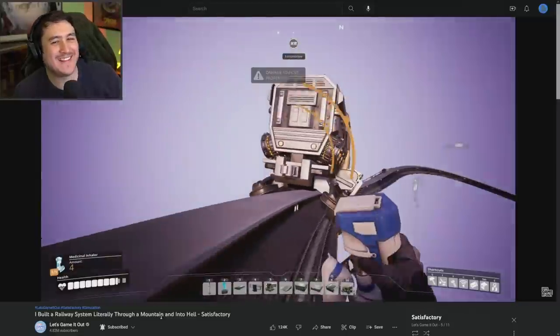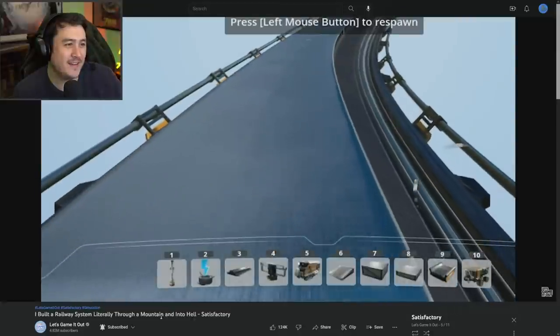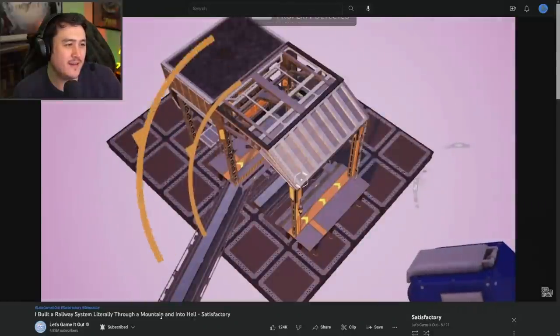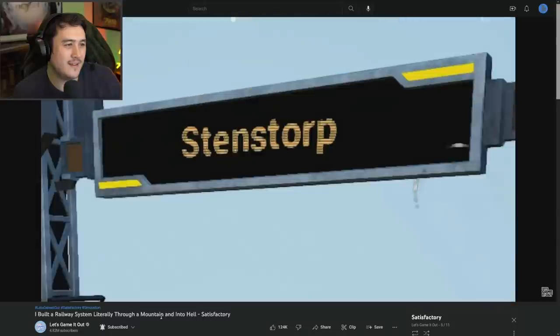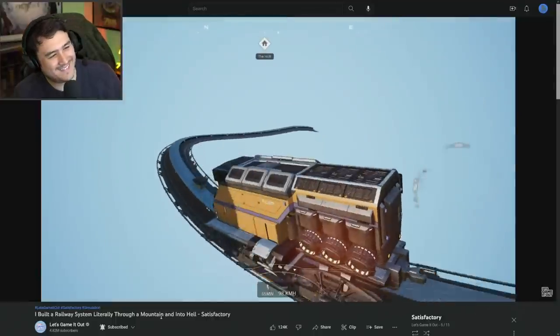Let's see if we can get out and get it — I've got some trusty inhalers, hopefully that'll be enough. There's no way for me to get to my stuff. Well, if this takes you straight to hell, I can't think of a better place to put a train station than here. Ta-da, now we have a train stop as close to hell as we can get — Old Stendstorp, I guess you're going to have to do since I actually can't change this.